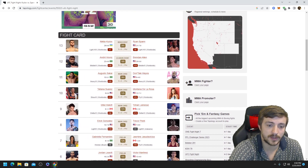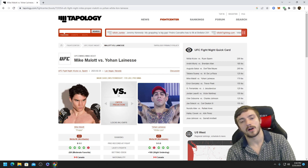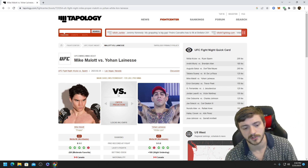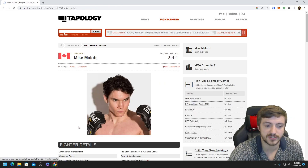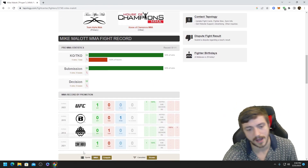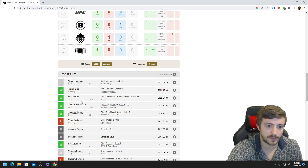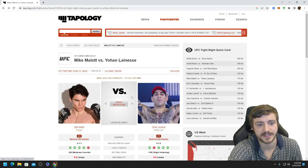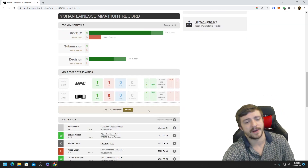Next: Mike Malott taking on Johan Lioness — apparently former training partners, which is pretty interesting. Malott is a big favorite and you understand why; he's the more technical guy pretty much everywhere. He's coming off a win over Mickey Gall, and before that a split decision over Darian Weeks that could have gone either way.